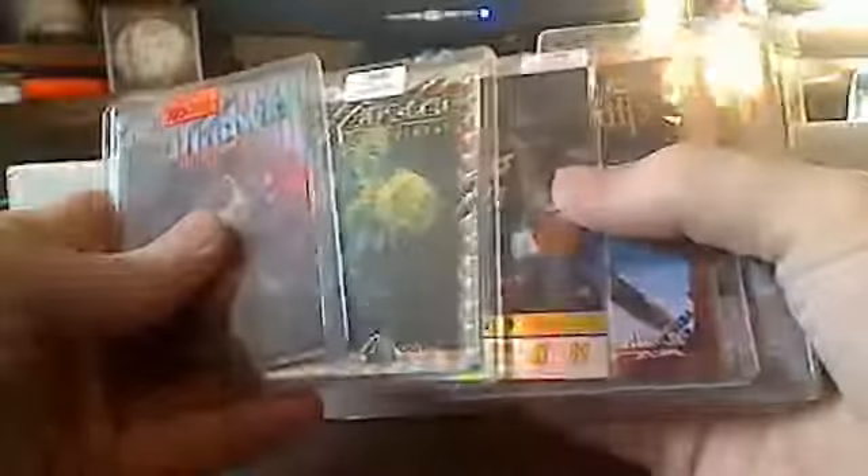Frank Thomas, a jersey card of Donny Avery, Ben Roethlisberger, Jack, Pippin. Some neat older refractors — embossed cards, Finest basketball. Dwight Howard, Staubach, Unitas, and some Thanos medal card. And that is it for this row — I'll go ahead and start on video number three.